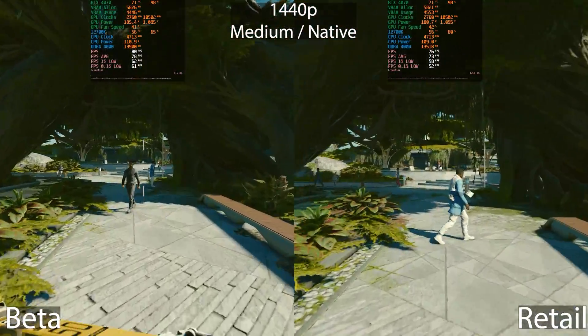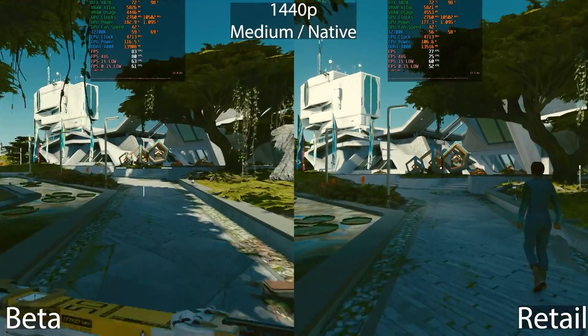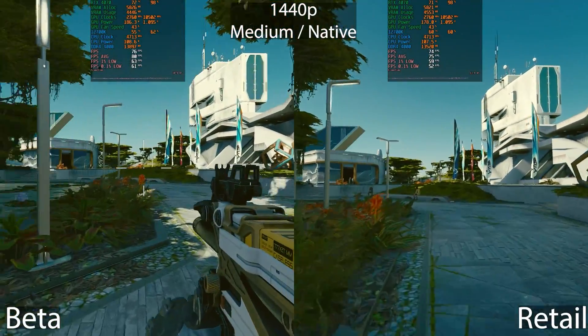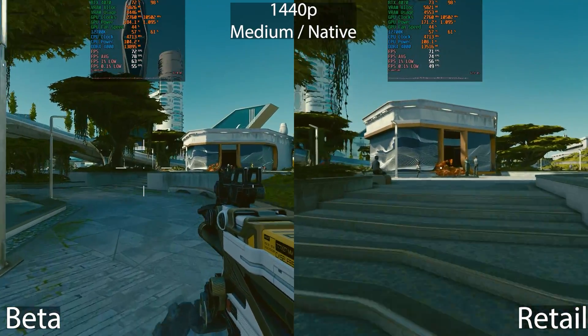The driver version is the same for both, so there are no discrepancies between driver versions. It's the exact same system — it's literally just the normal Steam version versus the beta. Here at the medium preset, once again at native resolution.